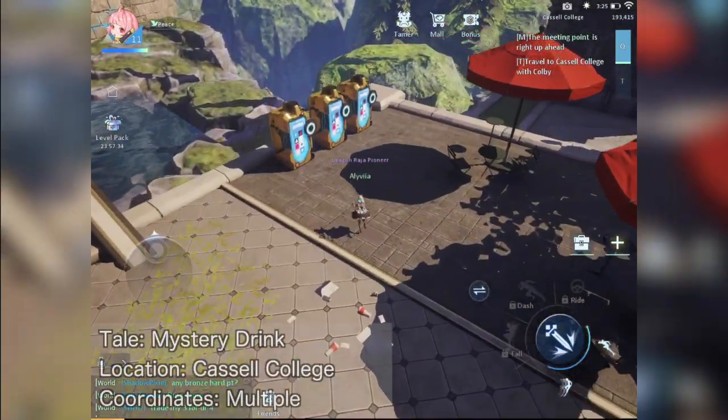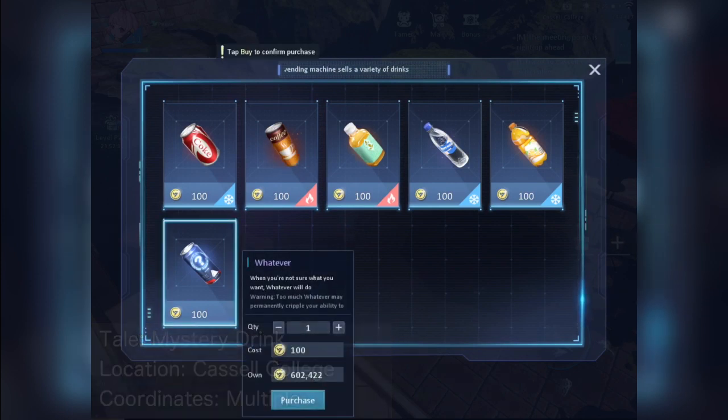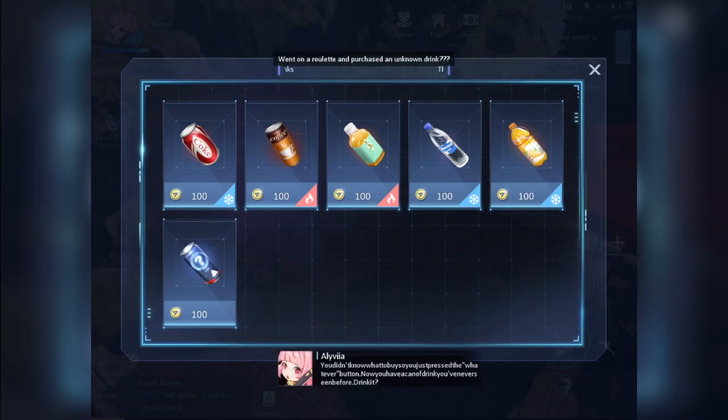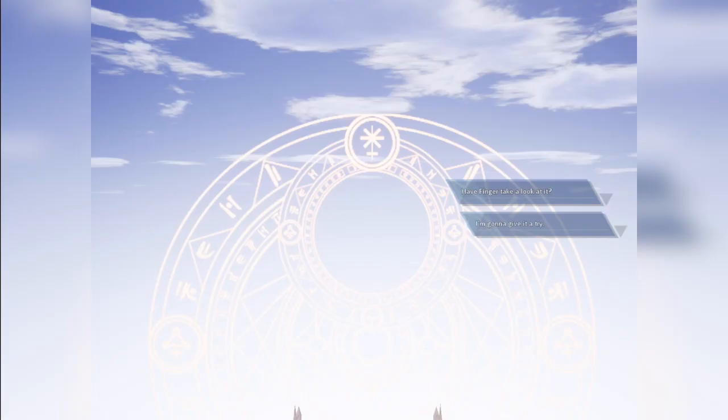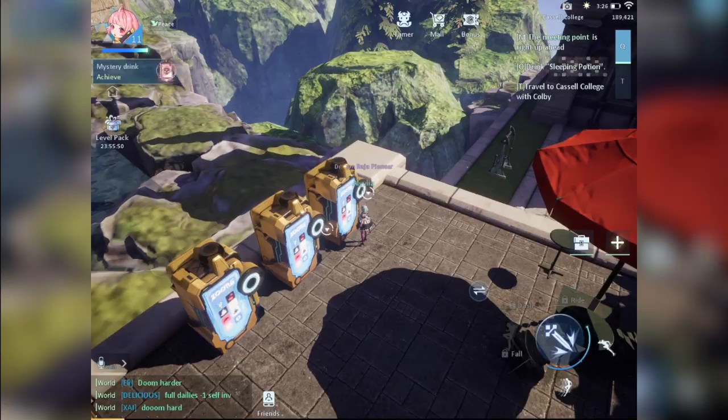Next, go to any vending machine and buy the mystery drink. It may take a few tries to unlock the tale so just keep on buying it. Once you unlock it, choose the option 'Half Finger, take a look at it' to finish the Mystery Drink anecdote.